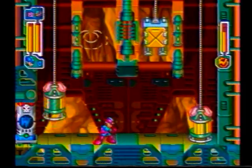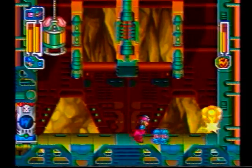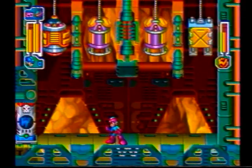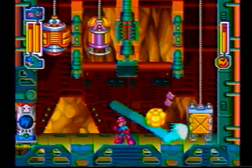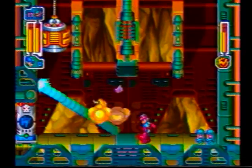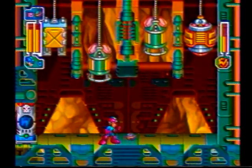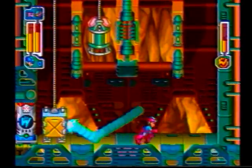The first boss of Wily Castle is divided into four units. The trick is to aim only for the head unit, the one with the eyes. Use the Mega Ball and kick it towards the head, but don't forget to anticipate the angle of the dangle when the ball bounces off the walls. With this information, you should be able to clear this stage in about five tries.